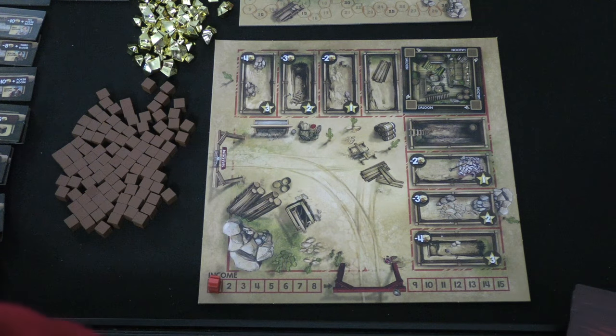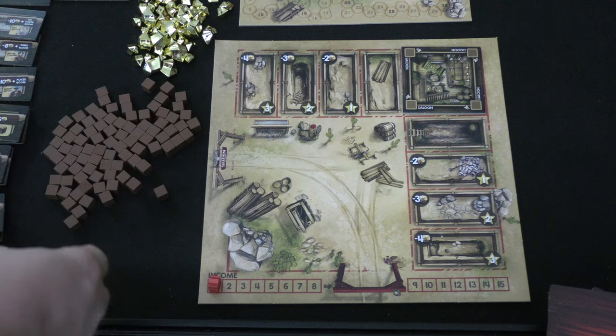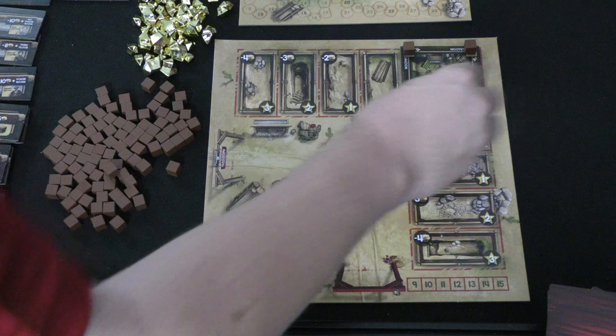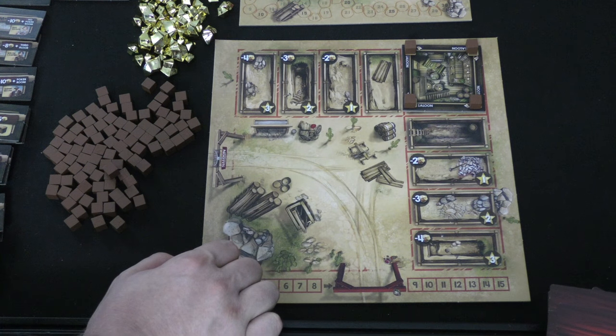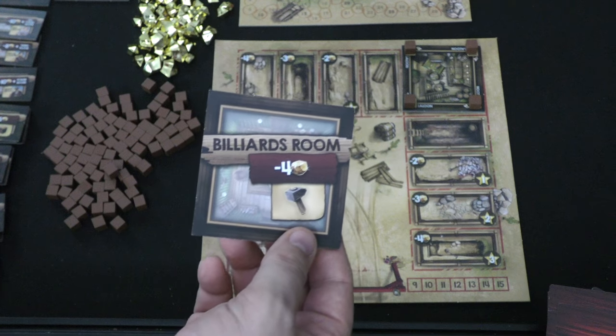Supplies are important. There's going to be a certain number of supplies in the game. When they're all gone, they trigger the end of the game. But you need supplies to finish something — to finish my saloon here, to give me my seven points, I need to put supplies on it.